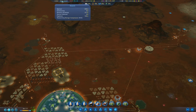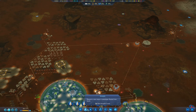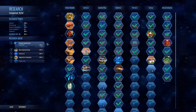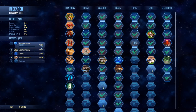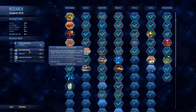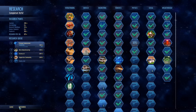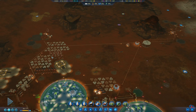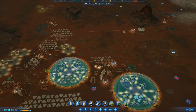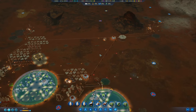I wanted to check on science. What are we researching? Storage compression — right, okay, so that's definitely good. And then micromanufacturing, right, because we need to get our factories online so we can build factories when we need them. So yeah, that's definitely good.